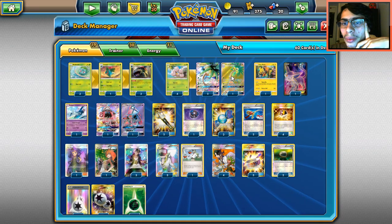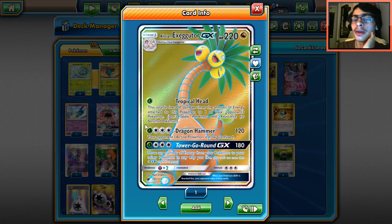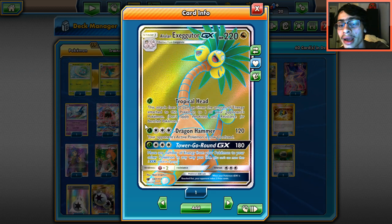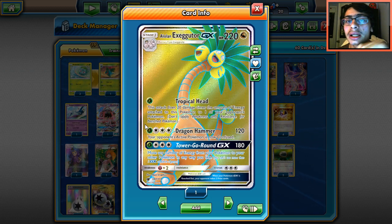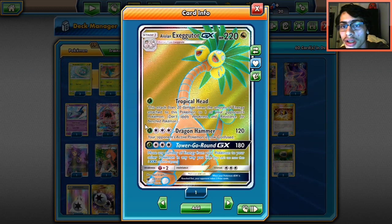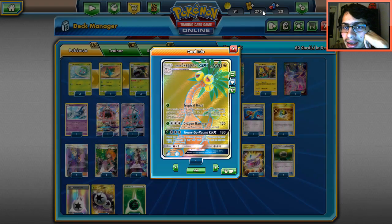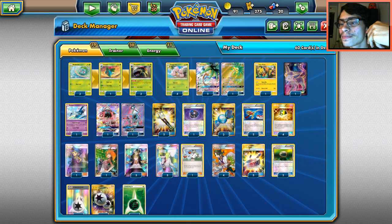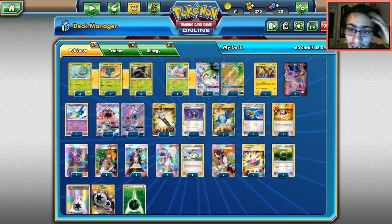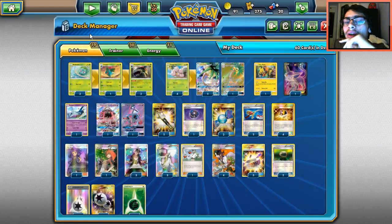Two energies for 120 with Venusaur is pretty powerful. Then we have the GX attack, Tower Go Round, which for two Grass energies with Venusaur does 180 damage — a good number to knock out Lele and with a Choice Band you're doing 210, knocking out Gallade, Ninetales, and Zoroark in one hit. Unfortunately you won't one-shot Gardevoir. After attacking, you move any number of energy from your Pokémon any way you like — kind of like Lunala's ability but as an attack.